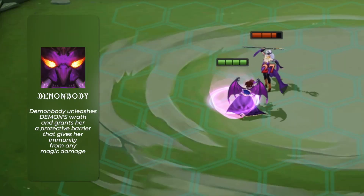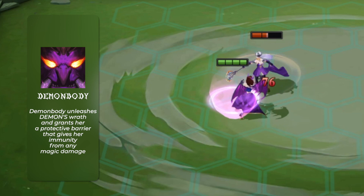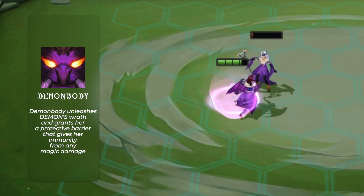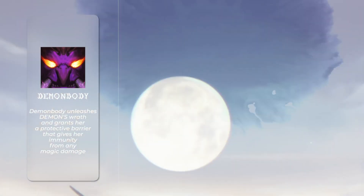Demon Body unleashes Demon's Wrath and grants her a protective barrier that gives her immunity from any magic damage, and because of this, Demon proves to be a challenge that Magus has to face.